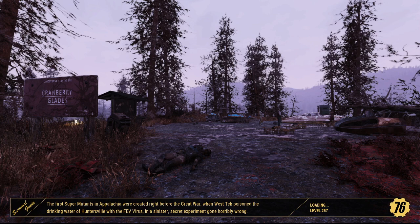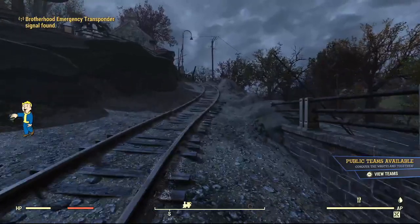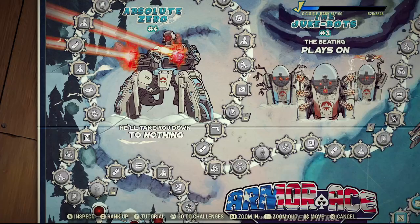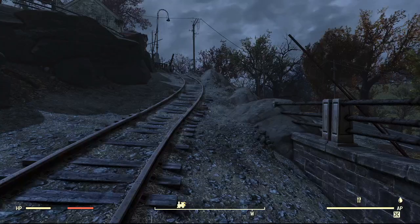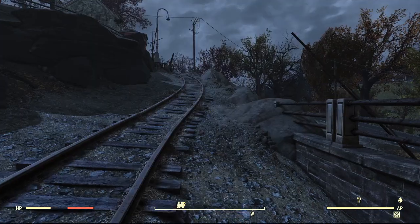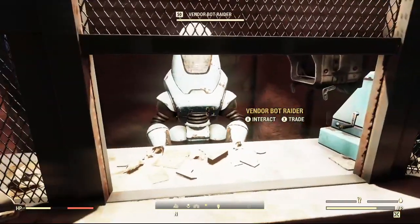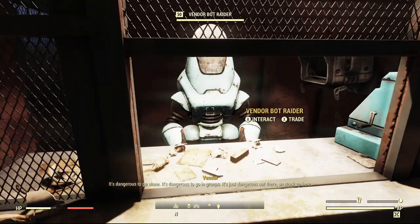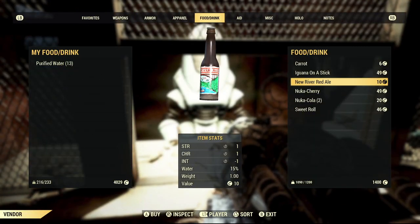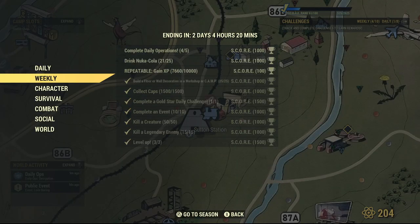I've only done it twice, just for this video. There we go — gold bullion. 250 gold bullion awarded. Do we still have our scoreboard? Yeah, we're still ranked 61. What about the challenge? We can drink more Nuka-Cola! I'll go ahead and do that one more time. I have Nuka-Cola on me — well, I need to go buy it again. Stock up here. How many do I need to drink? I think it is four.